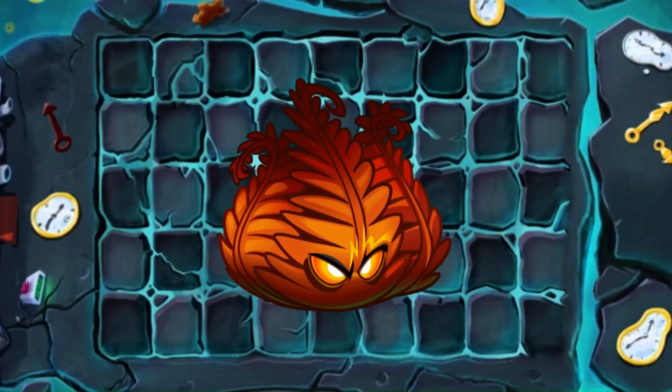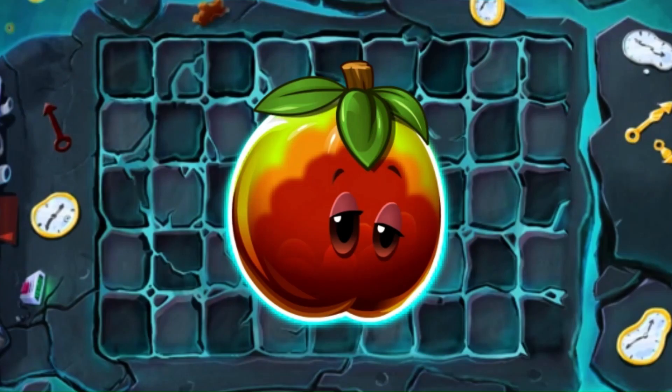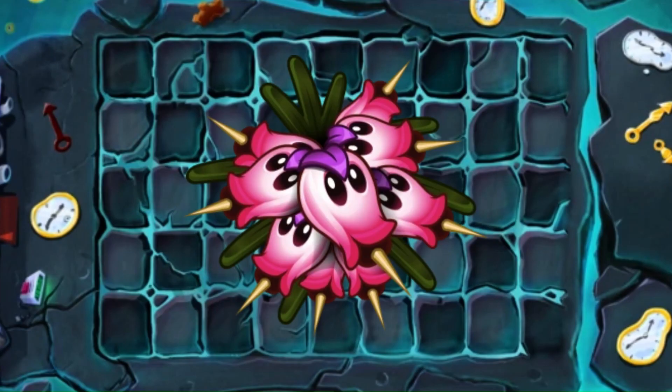I mean, what even is this? C tier. Solar Sage is kind of cute and cool at the same time — A tier. Oh my god, what happened to him? F tier. For a vine, pretty cool — B tier.